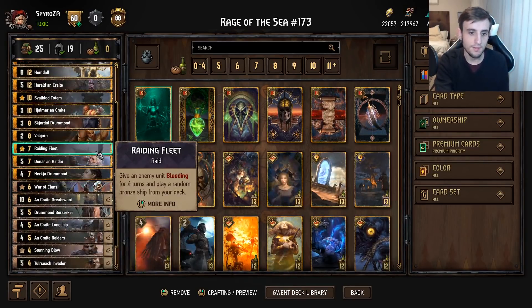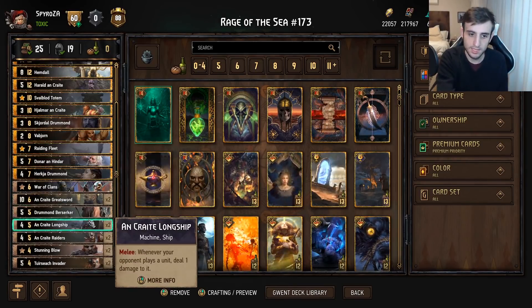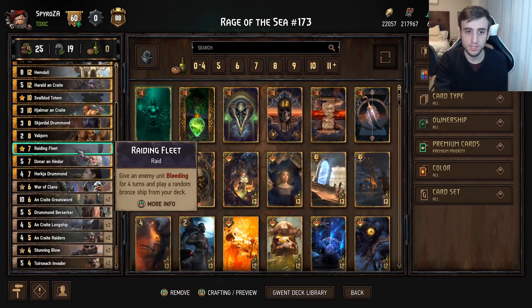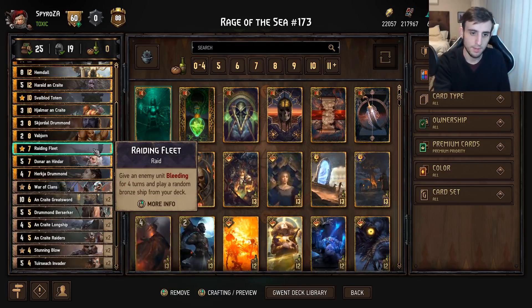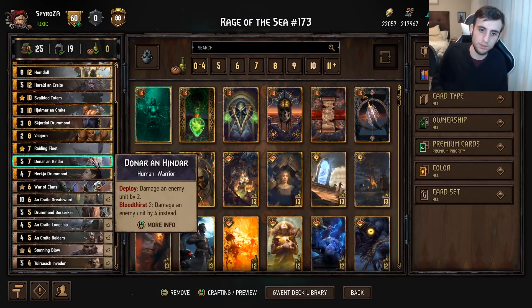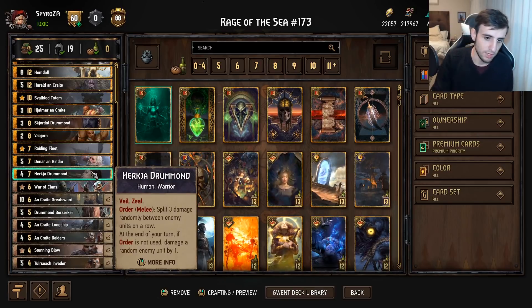Raiding Fleet gives an enemy Bleeding and then plays a random bronze ship from your deck. We have two ships — be careful with mulligans here. You need to make sure you always have a ship in the deck while you still have Raiding Fleet unplayed, as this card can be bricked if you aren't careful. Donar damages by two — Bloodthirst two damages by four instead. Shouldn't be too difficult to get Bloodthirst in this deck, and quite nice removal value with that.